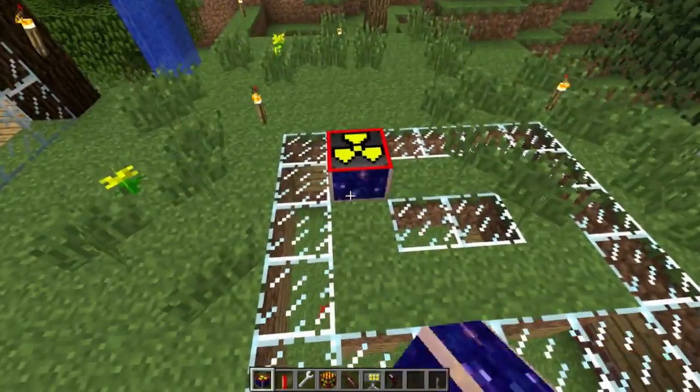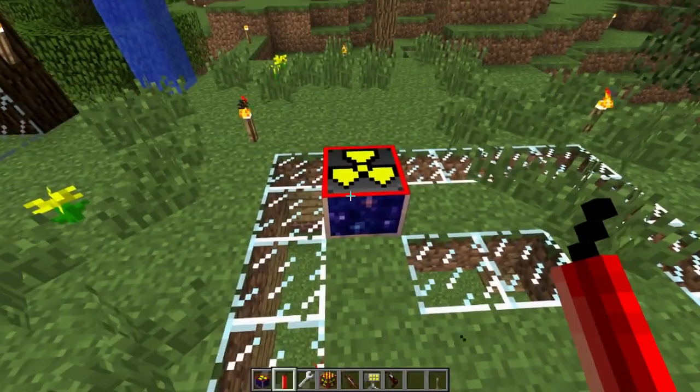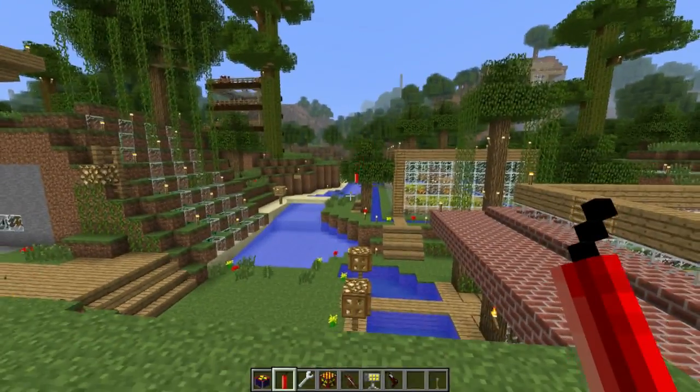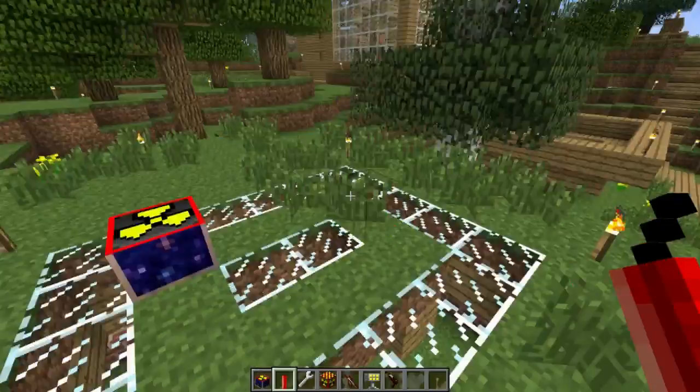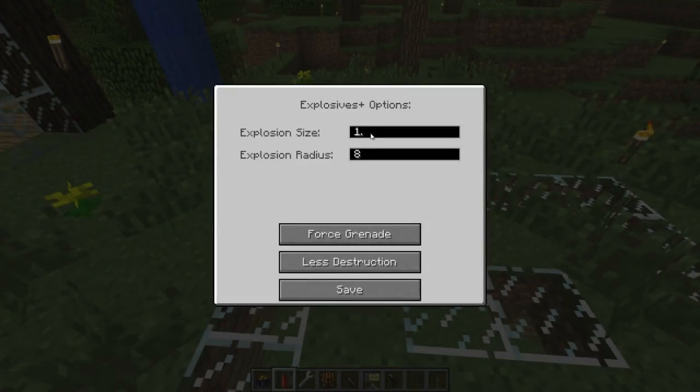Essentially what the Configurator is — it allows you to modify certain items that otherwise could not be modified. For example, the stick of dynamite. Normally when you right-click with it, you throw it and it blows stuff up. But now, with the Configurator, if you right-click you can modify the settings of things like dynamite. It doesn't work with a whole lot of stuff right now, but it's more or less just a proof of concept that the creator added.